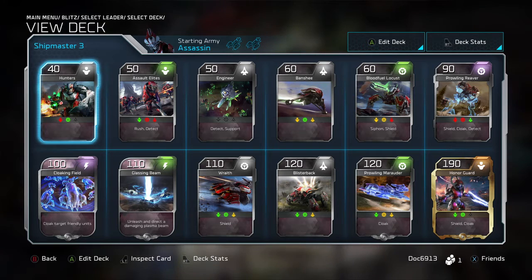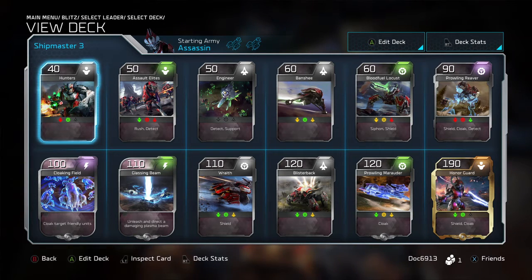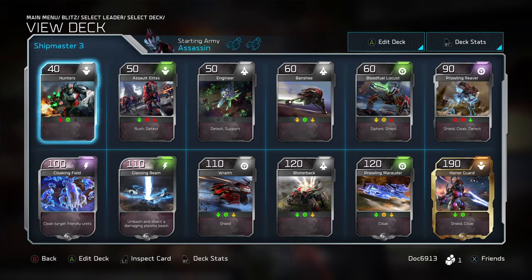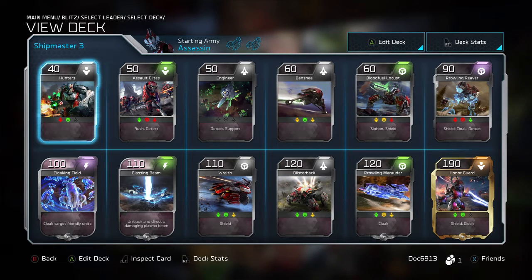We wanted to go over this, and when we talked about doing leader per leader, we actually started to see how beneficial it was to look through and see what are the strengths and weaknesses of these decks and individual leaders. We're going to see my deck build — or what my deck build will become — when I'm lucky enough to pull the Honor Guard and the Blood Fuel Locust, both of which Doc has. And that keeps me up at night.